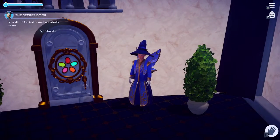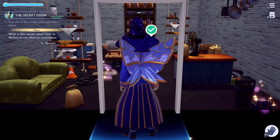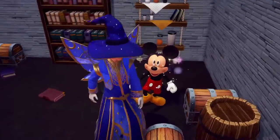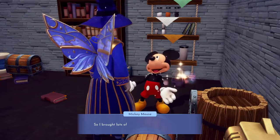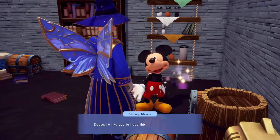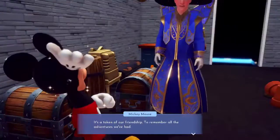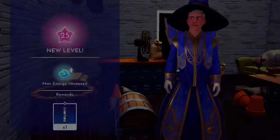And then we just enter like so. Oh, it's like Mickey's secret laboratory! Let's talk to Mickey and see what he remembers. He says: 'I'd like you to have this — it's a token of our friendship, to remember all the adventures we've had and all the adventures still to come.' And I've levelled up as well — nice!